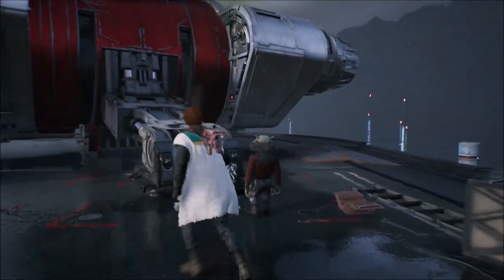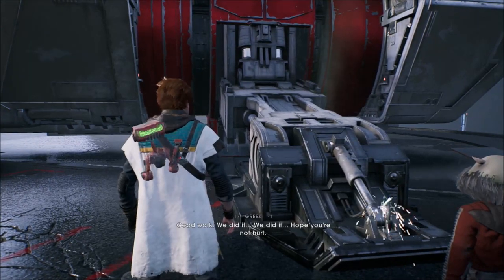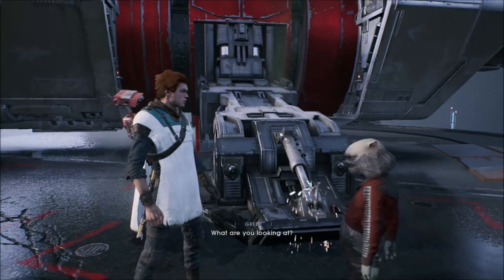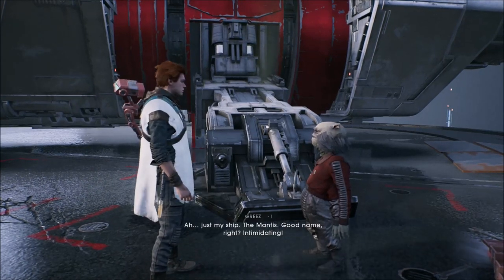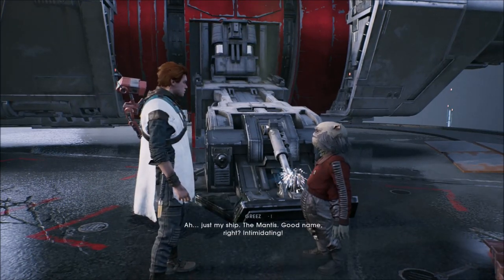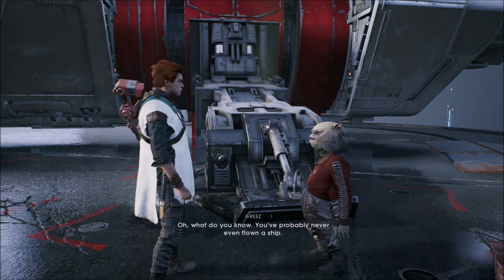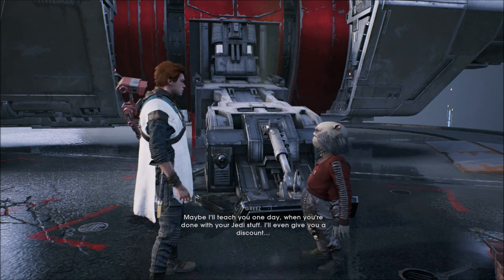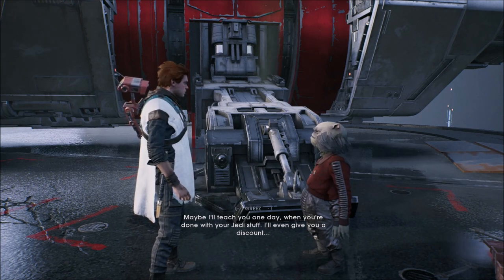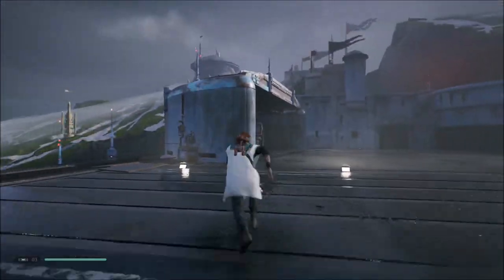Brief character exchange on landing. Cal talks to a woman about his ship, the Mantis. She says 'Intimidating. You've probably never even flown a ship. Maybe I'll teach you one day when you're done with your Jedi stuff — I'll even give you a discount.' Cal replies: 'I'll never be done with my Jedi stuff. This is my path.'